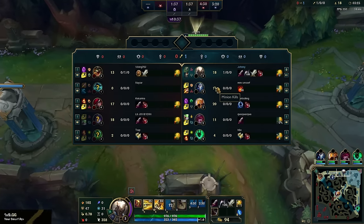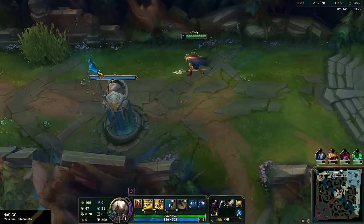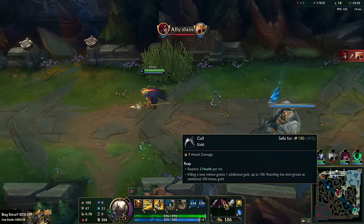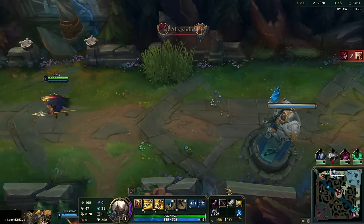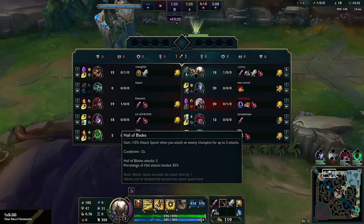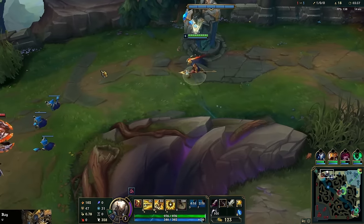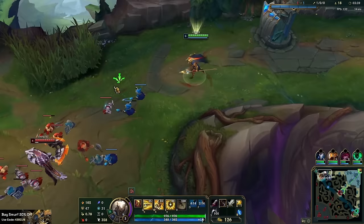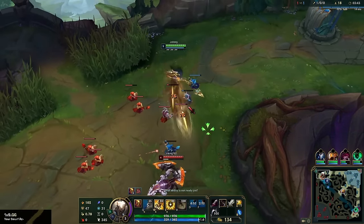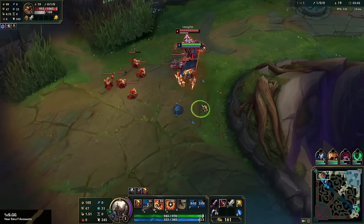In this build I'll probably rush BORK first because Renekton's ult gives him a lot of additional HP. Then after BORK we'll go Kraken Slayer, because with this Hail of Blades combo, the triple hit of the Empowered W itself is going to proc Kraken once, and then you get two autos and Empowered Q into another auto attack. Kindred is coming up top right now so we can start fighting here.